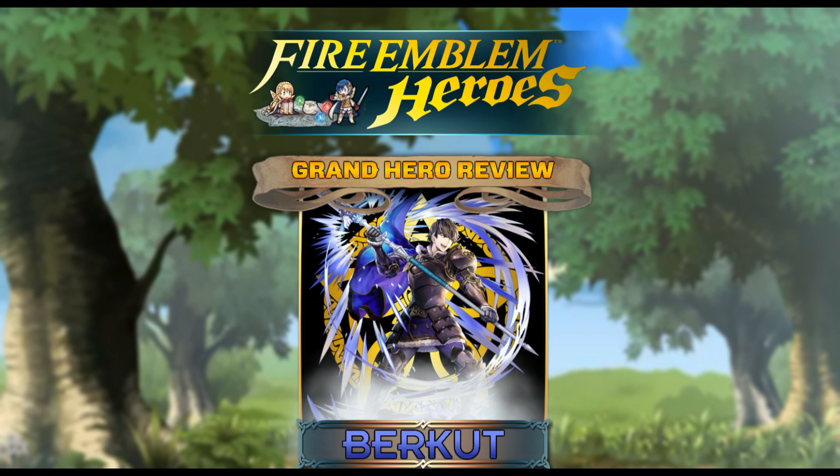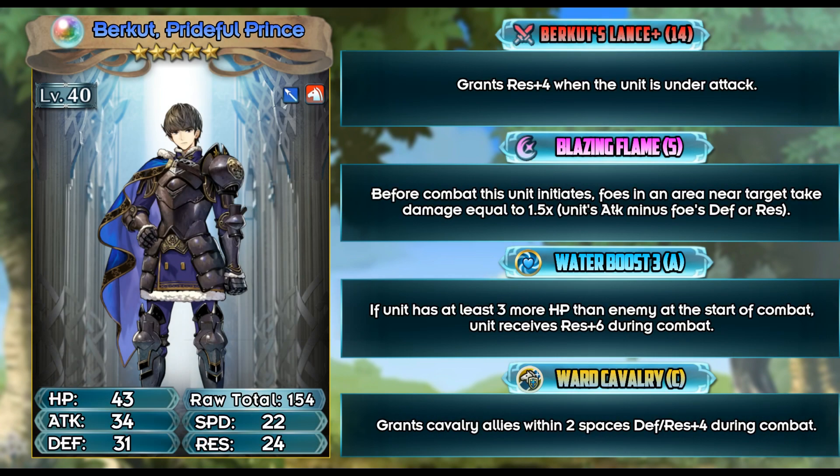At max level he has 43 HP, 34 attack, a super low 22 speed, 31 defense, and 24 resistance. Let's focus only on his defensive stats — he is below average. 22 speed pretty much means he gets doubled by every single hero in the game, meaning his high defense really isn't as good as it looks.